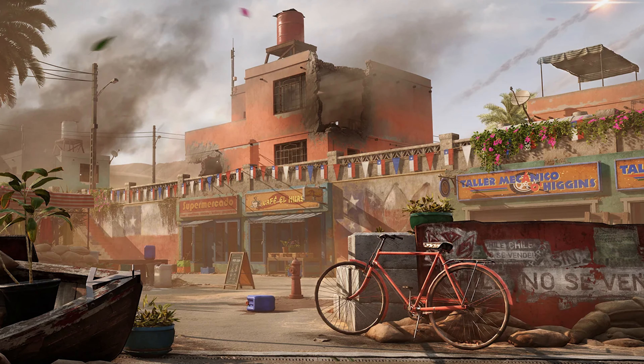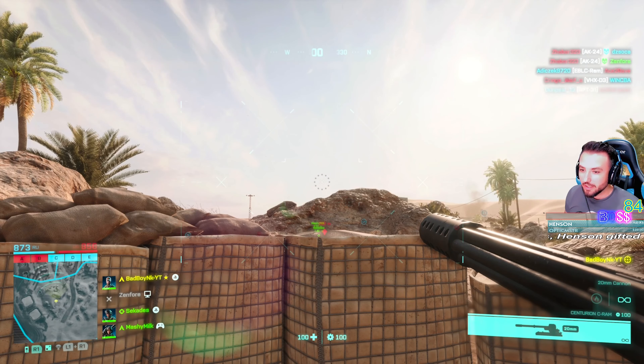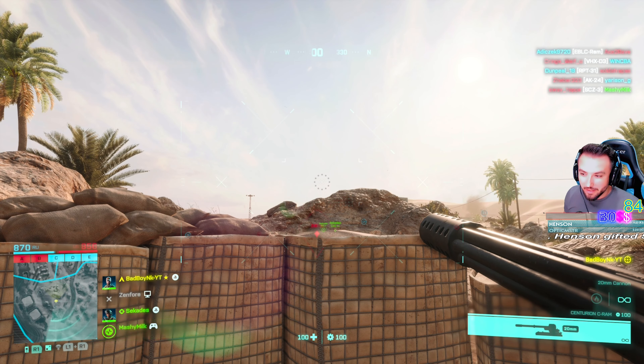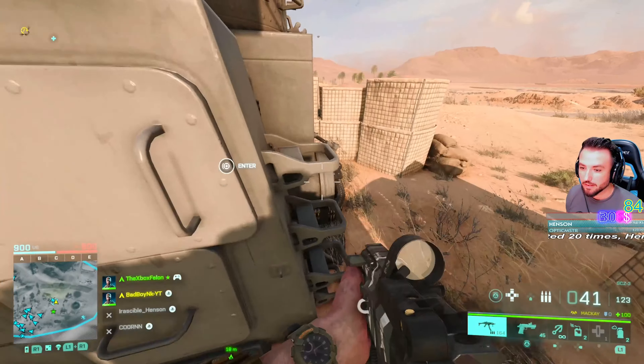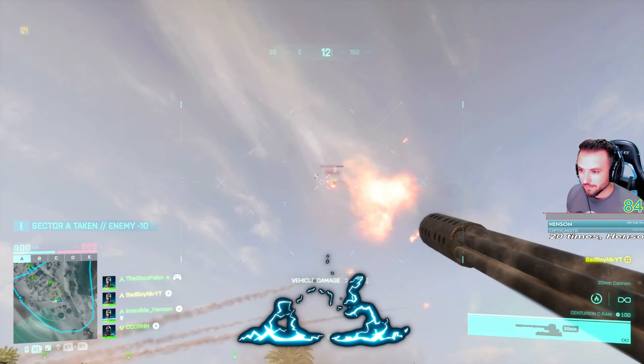Did you know the new map Haven has two AAs in the base? So if you play Conquest and you have problems with the helicopter, you can go to your own base — if it's the US or Russian side — jump into the AA and make suppression on the guy with the helicopter.